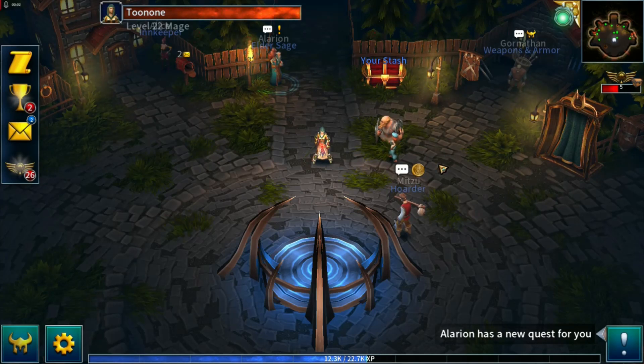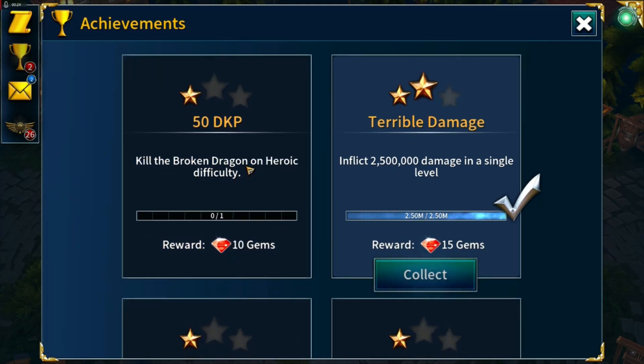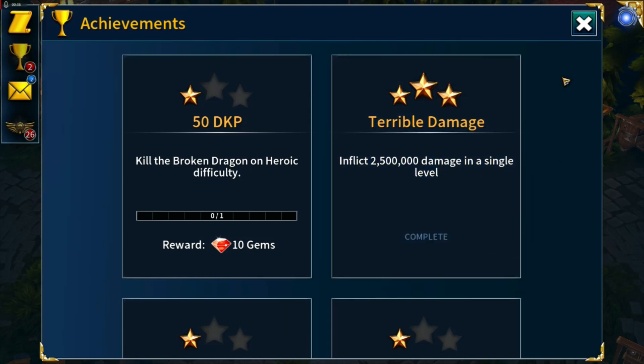Welcome to episode 3 of Zero to Hero. Last time out we reached level 22 and finished the story for world one. I didn't realize at the time, but we picked up another two achievements — kill the broken dragon on normal mode, and inflict two and a half million damage in a single level. The broken dragon level is brilliant for completing that achievement. So that's 15 free gems.